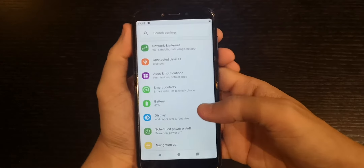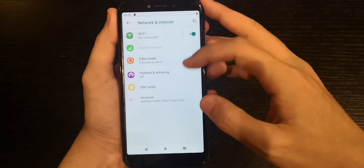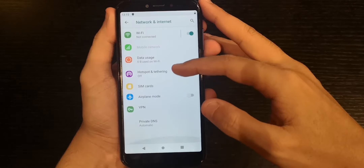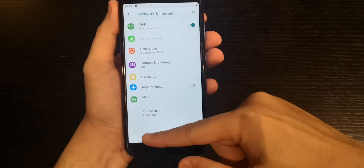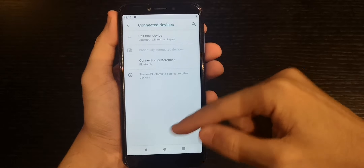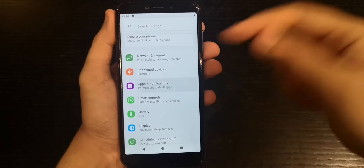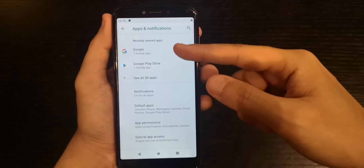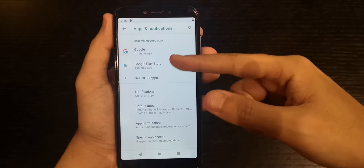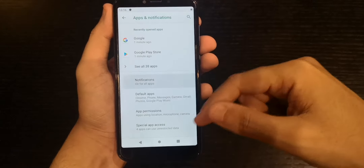Let's take a quick look at the settings. First, Network and Internet — Wi-Fi, data usage, SIM card, VPN — nothing special here. Connected Devices covers Bluetooth — nothing special there either. Apps and Notifications shows recently opened apps and all installed apps.